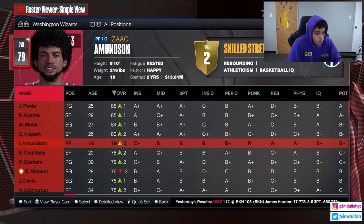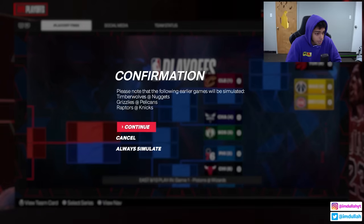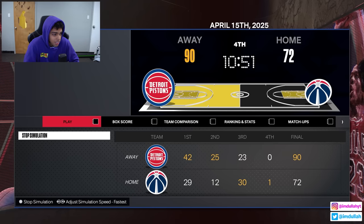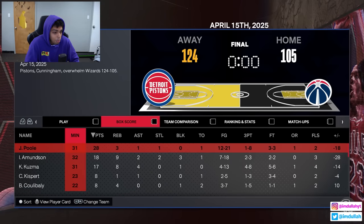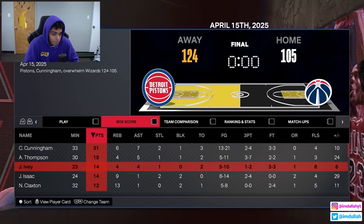We're up against the Pistons in the play-in — Cade Cunningham, Ausar Thompson, Jaden Ivey, Jalen Duren. The Pistons are gonna beat us, there's not even a contest. And yeah, they win by almost 20 points. Poole dropped 28 but Cade had 31 and more help — it is what it is.